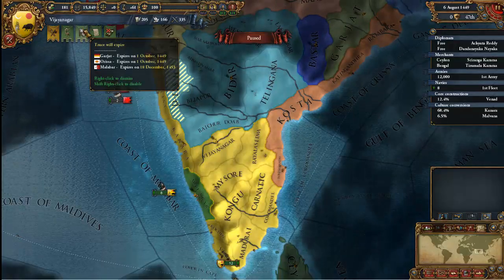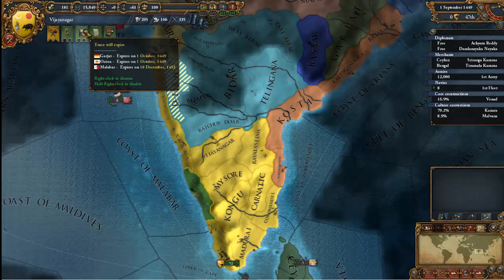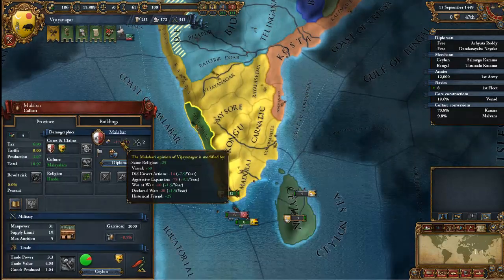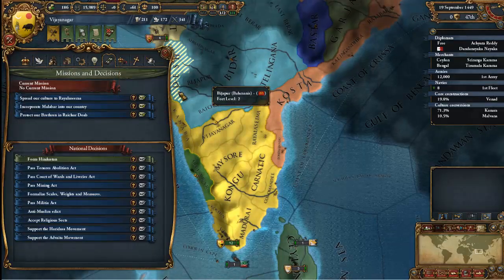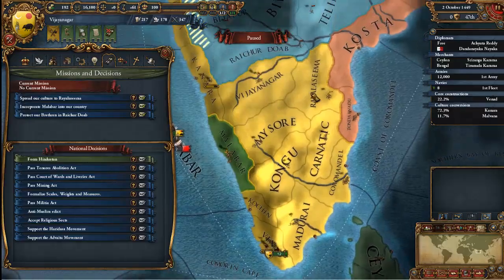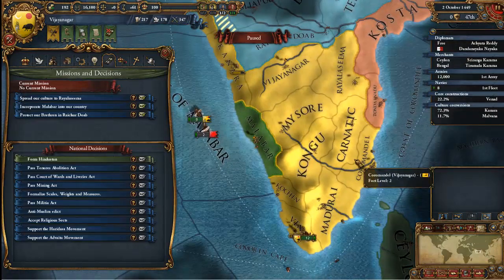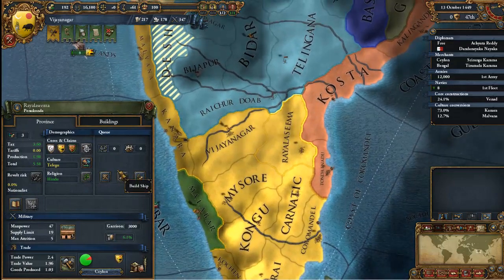We can almost declare war — not yet, almost. It's by the end of this year. Malabar does not like us, so I'm going to improve our relations with Malabar. Spread our culture to... Ra's al Ghul? Where's Ra's al Ghul? Oh, it's right there — it was just sideways and hard to see.